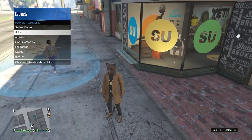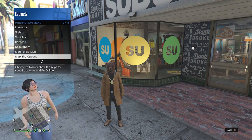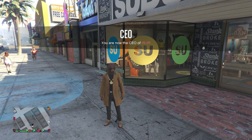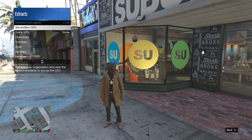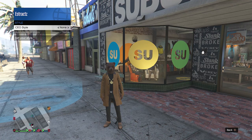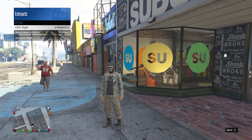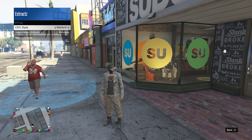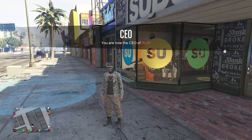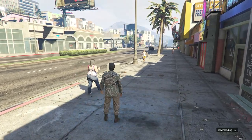Now that you did make the job show up, go back up to the map blimp options and register as a CEO. Once you have registered as a CEO, pull up your interaction menu, click on secure serve CEO, go to management, go to style, and on your CEO style, you're going to look for the warlord outfit, which will look like this with tan joggers with the boots. Once you are wearing the warlord outfit, back out of the interaction menu and walk into the job, then just hit right on the d-pad to enter.